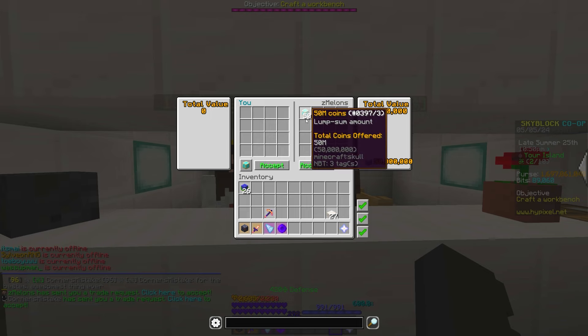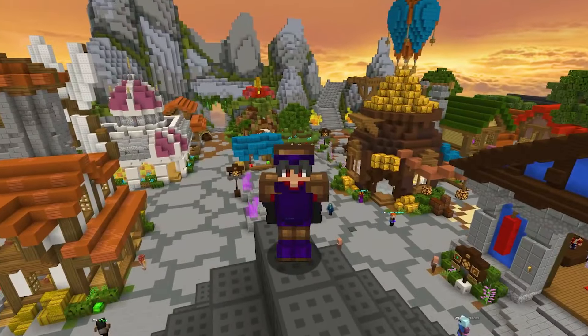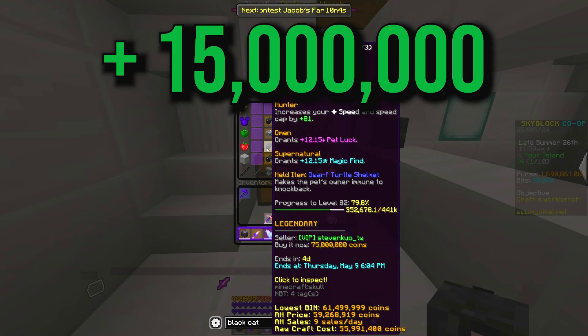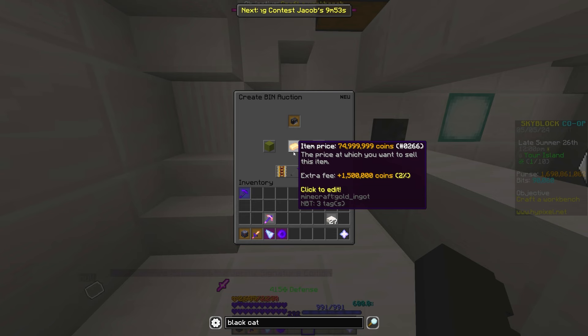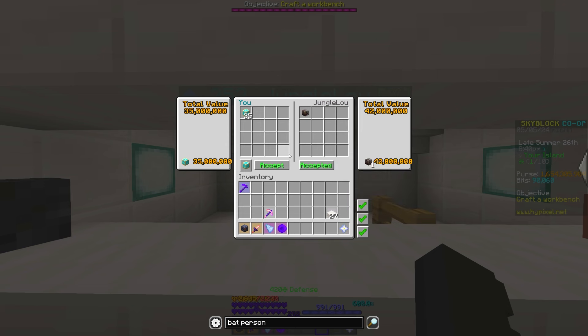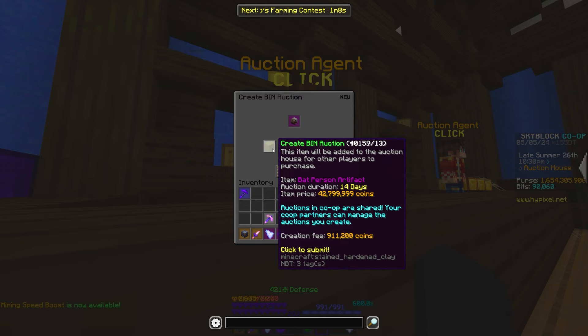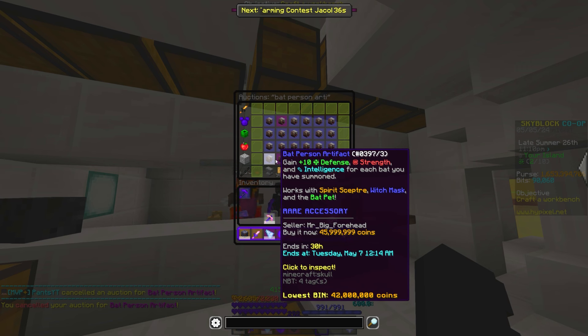If you would like to be blessed like I am, make sure to like the video and subscribe. Thank you very much, Zmelons, but let's move on to 57 million coins for this level 82 Black Cat. Let's list it up for 75 million coins and move on. A Recombed Batperson Artifact for 35 million coins — a nice and simple flip. Listed it up for around 43 million coins, then I actually took it down and relisted it for 48 million coins — I made it too cheap by accident.